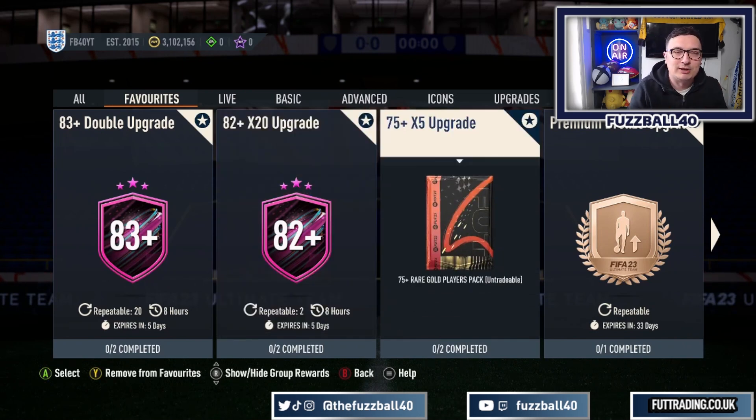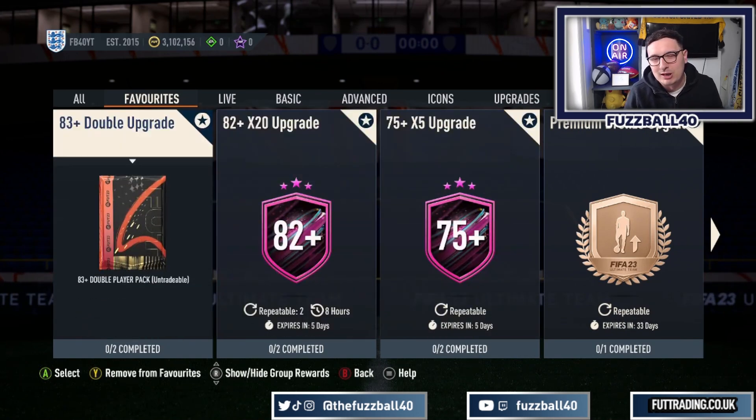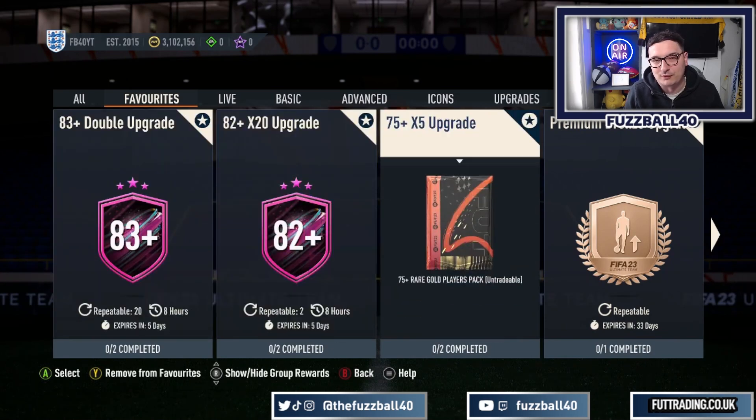Once you've done the 82 times 20s for the day, consider putting stuff into 83 plus if you really want to. I've seen a lot of people talk about the 83 plus, but I personally prefer the 75 times five because you can keep regrinding it. If you get seven worthless 75-plus rated players, they go straight back in again - then you just need 10 golds. It's so simplistic, and it's absolutely brilliant content from EA.